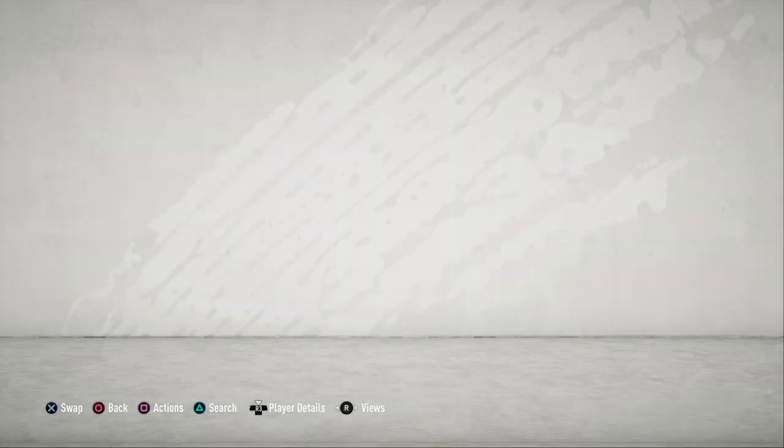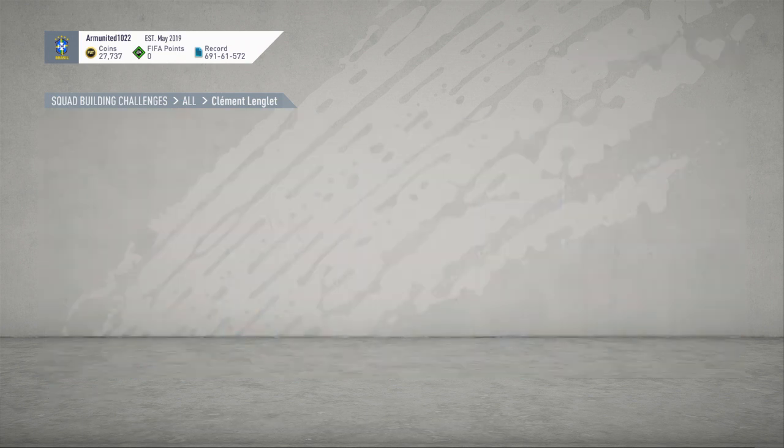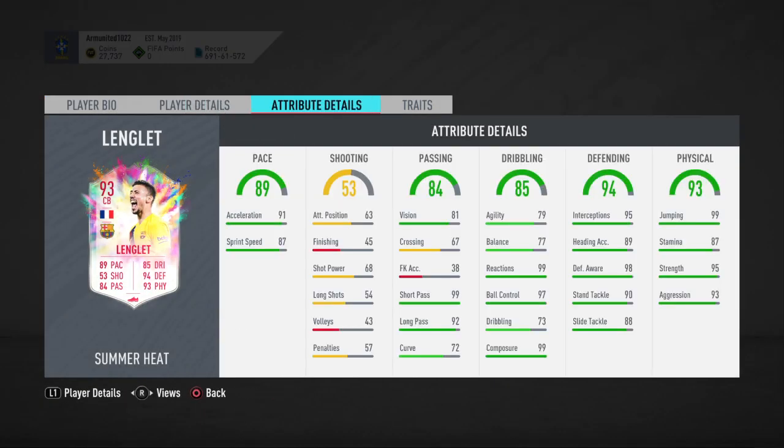For the final squad requirement, all you need is 5 chemistry — just use a full team of bronze players, it's not that difficult. That's it for this card, I hope you enjoyed the video and this helped you complete the Lenglet SBC. I hope you enjoy playing with him!